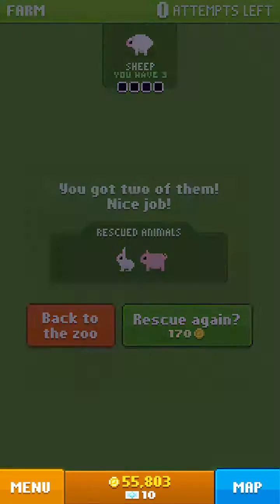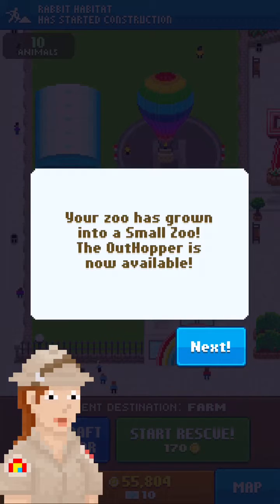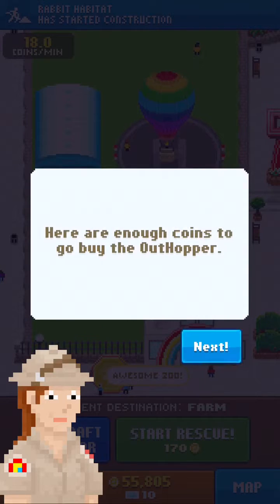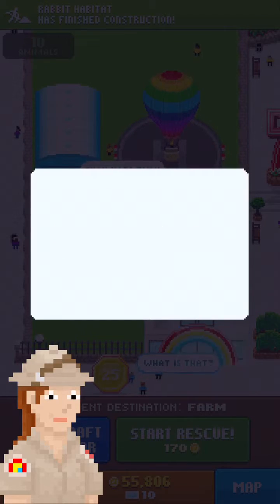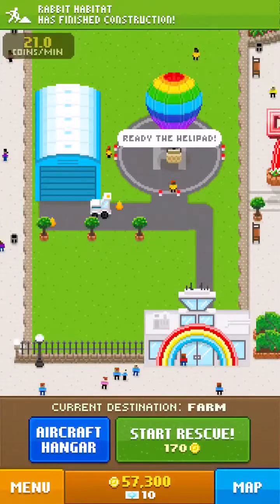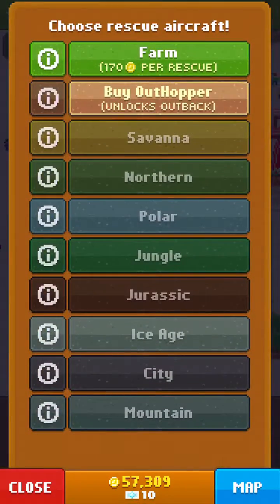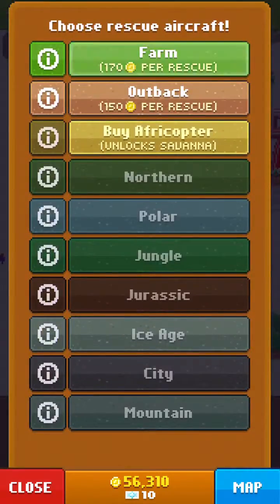Back to zoo — great work! You now have 10 animals; your zoo has grown into a small zoo. The Outhopper is now available. Here are enough coins to go buy it — you can find it at the aircraft hangar. Let's buy it, but we're going to go back to the farm because we need to get that other animal first.